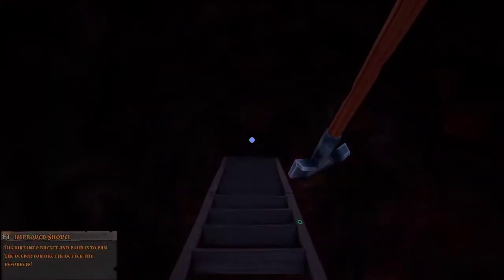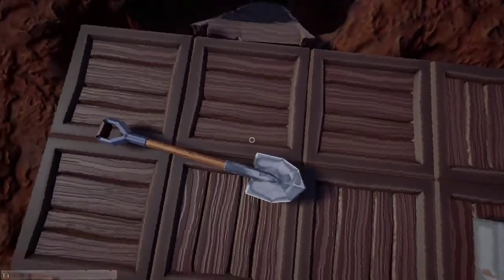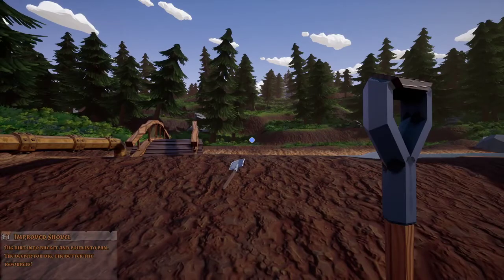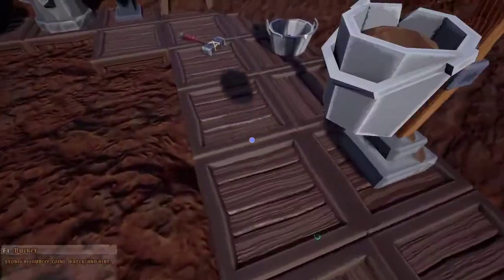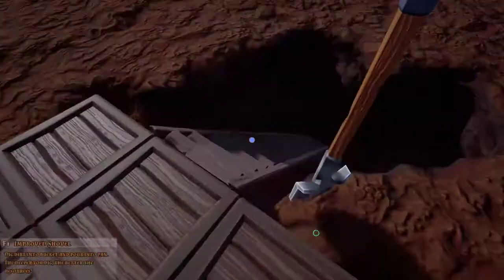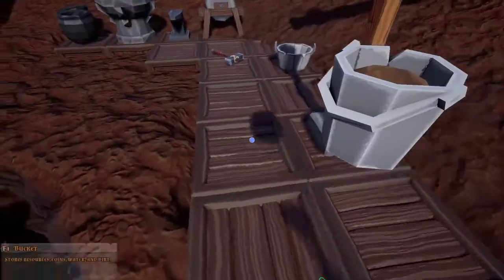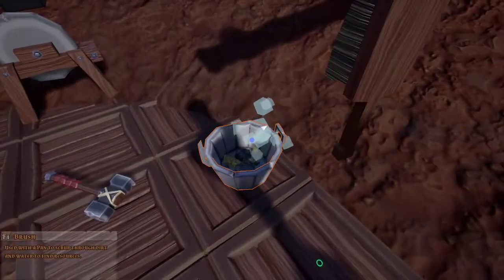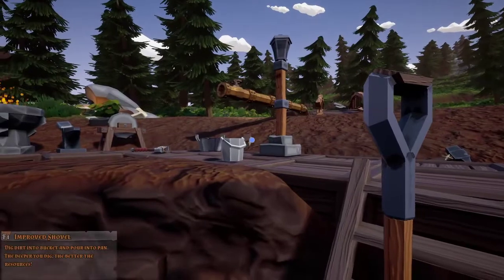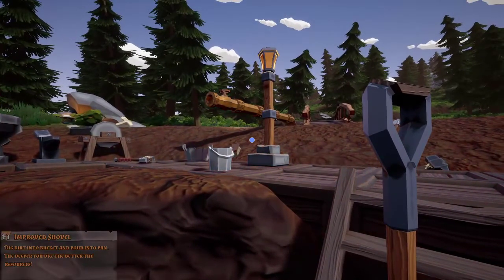That's something that kind of irritates me too — if you're standing here on the shovel and you pick it up while facing down the stairs, it rotates you to face north. I mean I guess you can't really call it a bug because it doesn't really affect gameplay, it's just more of a nuisance. It's just the good stuff down here that's got the big nuggets in it. Lots of iron too.